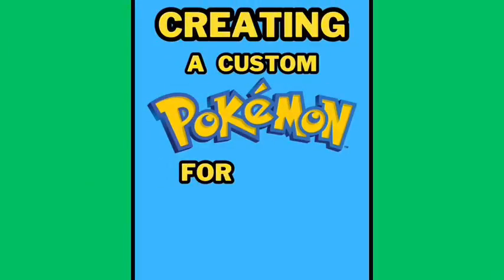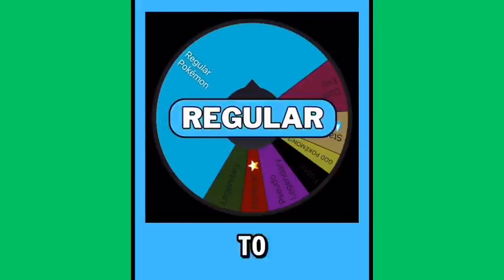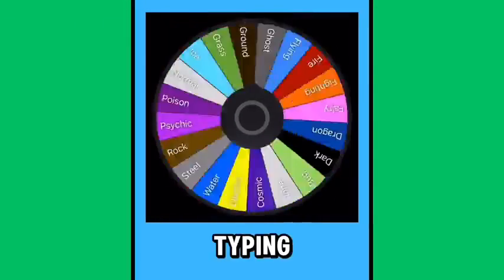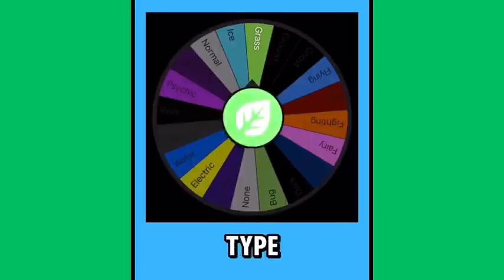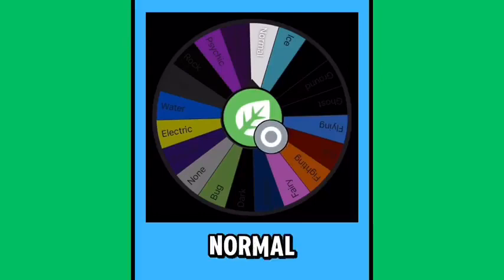This is a completion of the last 11 episodes of the custom Pokémon series — enjoy! Creating a custom Pokémon for you, Blonde Beard. Let's start by getting the power level of your Pokémon — you are going to be regular. Now let's see how many times your Pokémon can evolve — you got two, which makes you a three-stage evolution. Your first type is the grass type, and grass/normal — I like it.